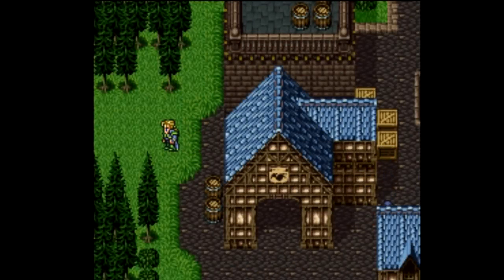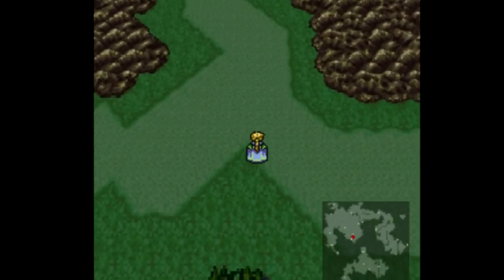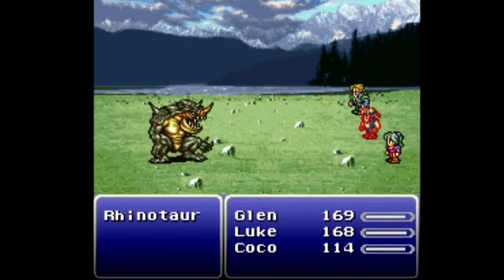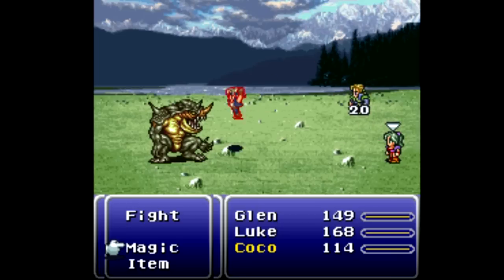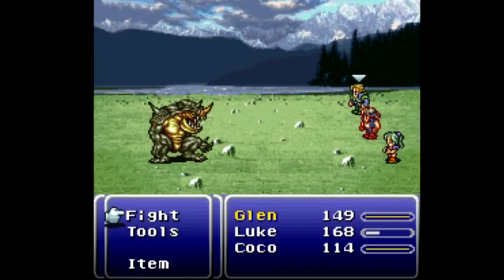With that done we are free to get out of here. I'm not going to rent a chocobo - I'm going to try to get levels through regular battles. What we need to do now is head straight north to a little hut that we can see right there, but first we have to get into a fight with Rhinotaur.